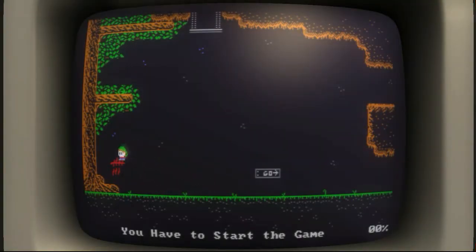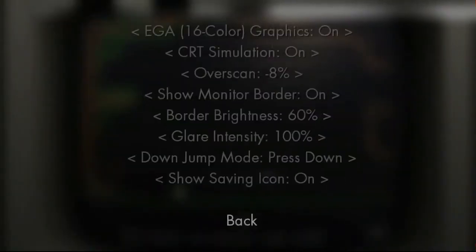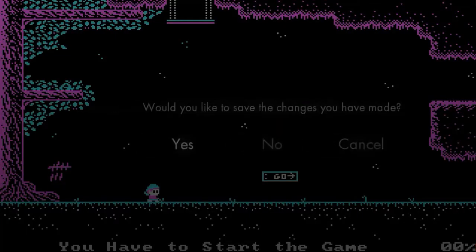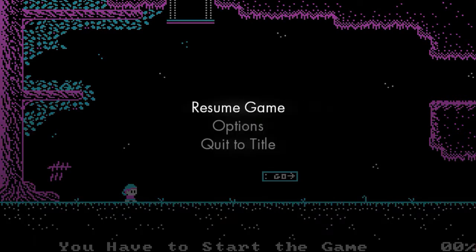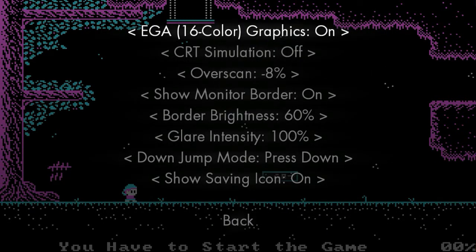As you can see, it feels like you're playing a game from the late 80s to the early 90s. But I'm going to switch it back over to the way that I like it in HD. I'll also show the EGA graphics — I'll turn that off. It gives you like these pink and teal colors. It's actually hurting my eyes, so I'm going to turn that back on.